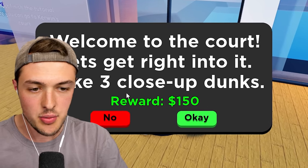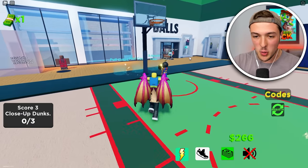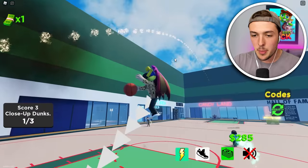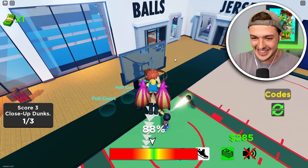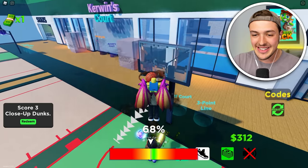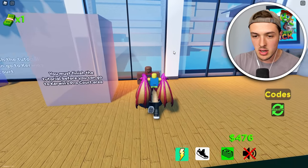Let's get right into it. Make three close-up dunks. At this point I'm a level one dunker. I don't think I can dunk from anywhere out of this circle. I tried to dunk from back here and I jumped right up into the air and looked like a big old idiot. So I'm going to stay inside of this circle — this is my safe range. That should be my last dunk. We can redeem the quest of three dunks, and we did it.